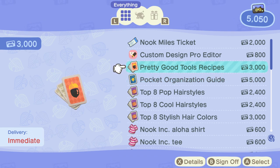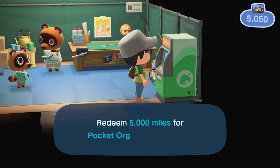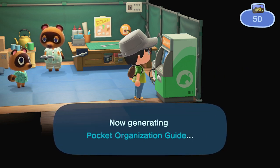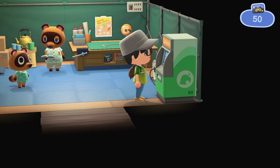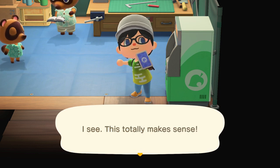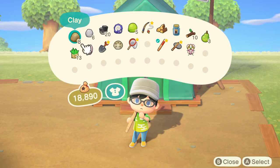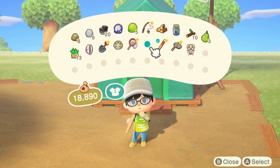The next thing you're going to want to purchase is the Pretty Good Tools Recipe. This is going to get you much better tools that aren't going to break all the time, which is going to save you time and money. So we're going to go ahead and purchase the Pocket Organization Guide right now. But there's also one more item in here that you really need to purchase that's going to make your life significantly easier in Animal Crossing New Horizons — it's called the Tool Ring. Now that we've got that Pocket Organization Guide, we can see we have a ton more inventory to collect all the things in Animal Crossing New Horizons.